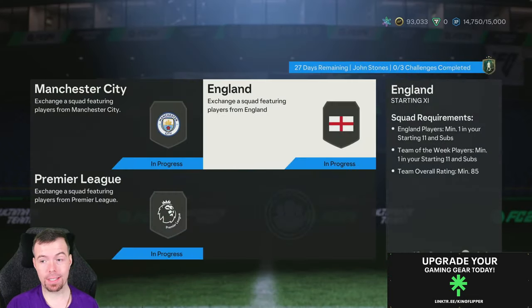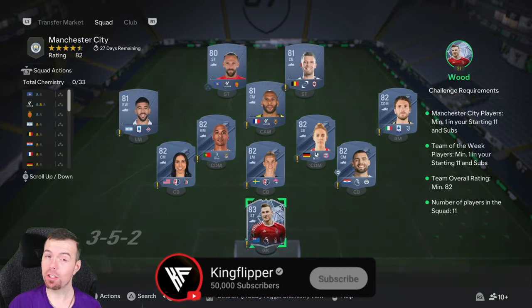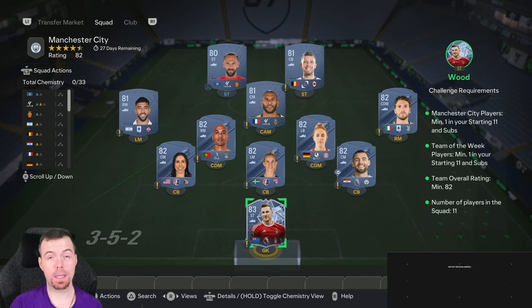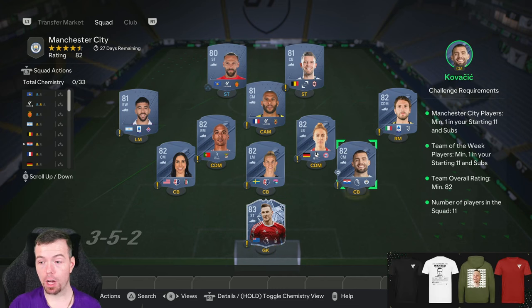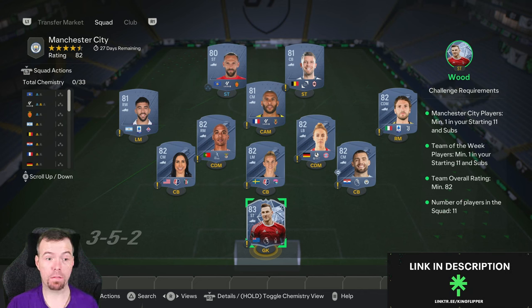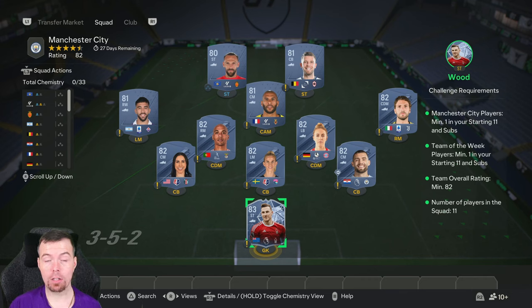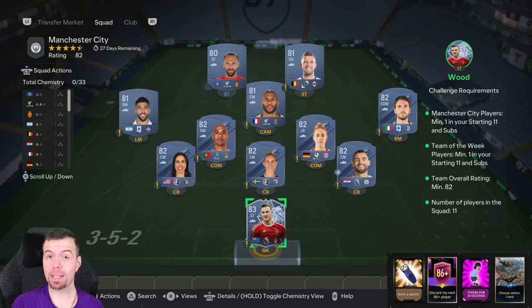Before we even get into it, EA have decided in these three segments to throw a team of the week into each one. So please listen to me, because you'll understand how to get this done a lot cheaper. Prices at the time of doing this SBC, which has been out for nearly 45 minutes — bids and snipes will always be cheap. Prices do of course fluctuate. Do the team of the week player pick, which is much cheaper than actually buying the team of the week off the market. You get rewards equivalent to about half the value of the team of the week player pick. Please do that, because you'll save a lot of money.